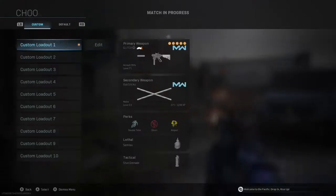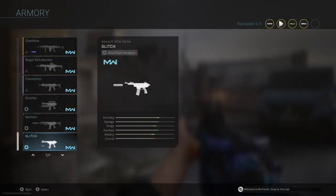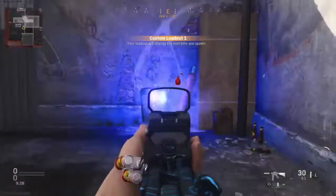Alright, say you want to try a different gun like the Kilo — I do also have this gun without no barrel. So you're going to want to go to your custom mods and equip the one with the broken barrel. And then obviously I have to kill myself here because I already spawned in.